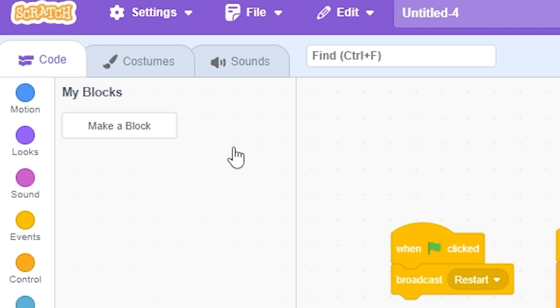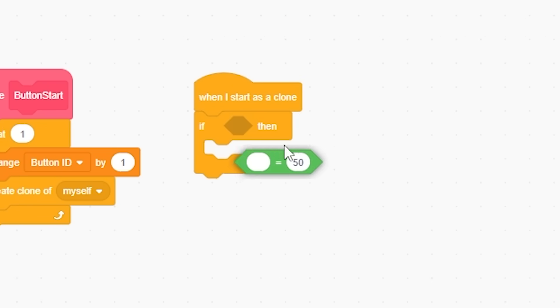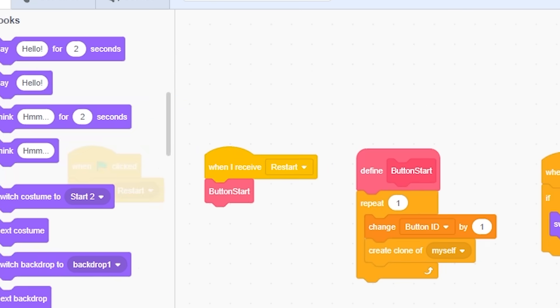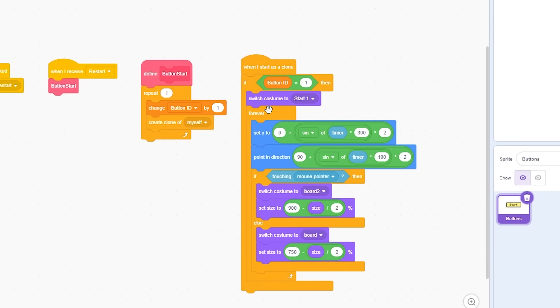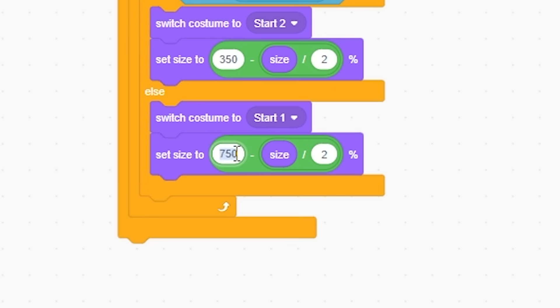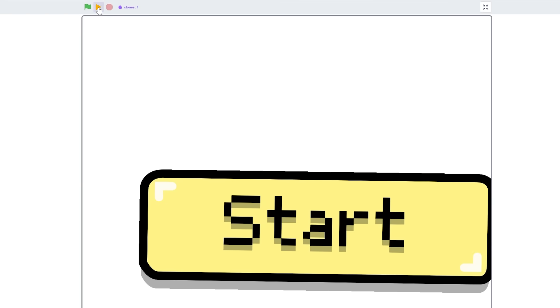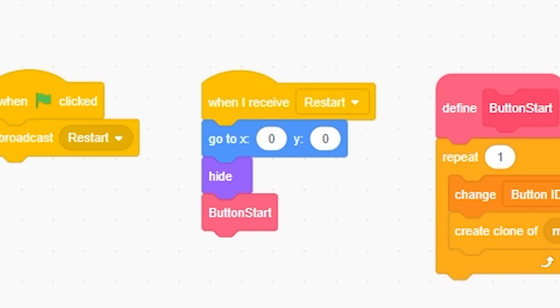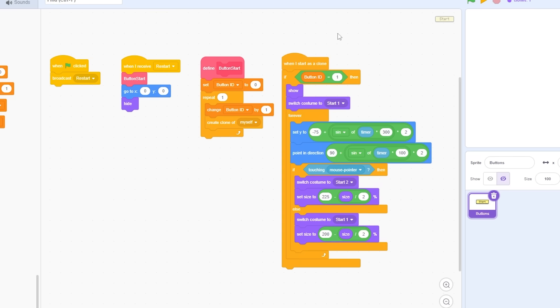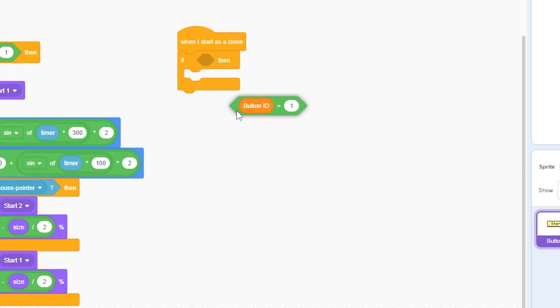When I receive restart, I'll repeat once: make a clone, change button ID by one, then run a define block for button start with no screen refresh. When starting as a clone, if button ID equals one, switch costume to start one. I'll grab my default button setup from my backpack, set the position, and link up the show and hide logic. Now the button should work — there we go, buttons are all set up.